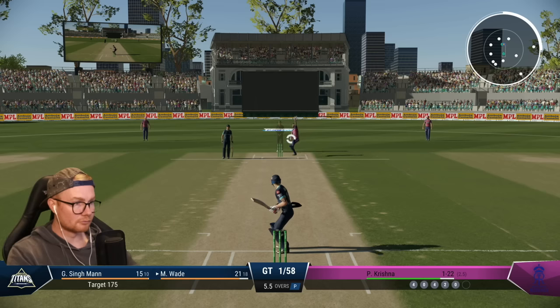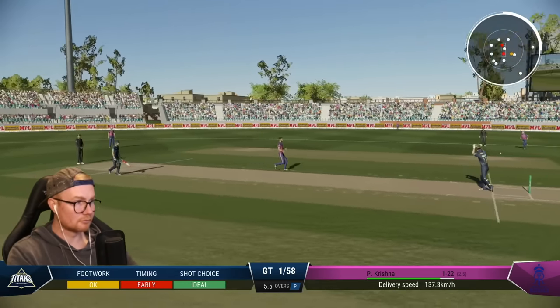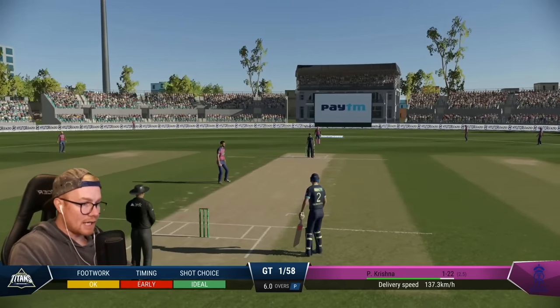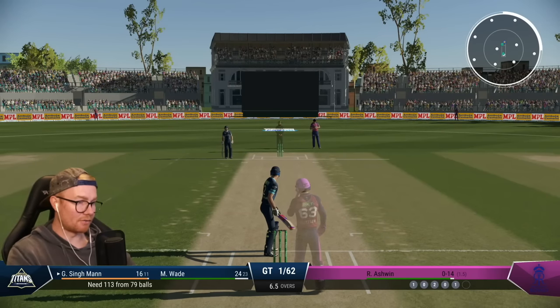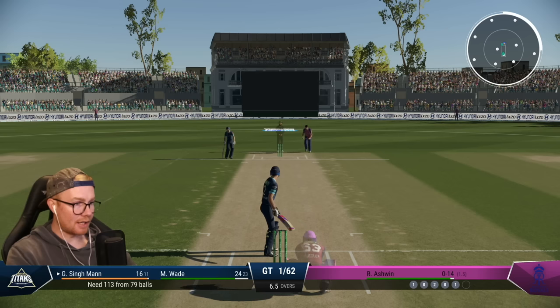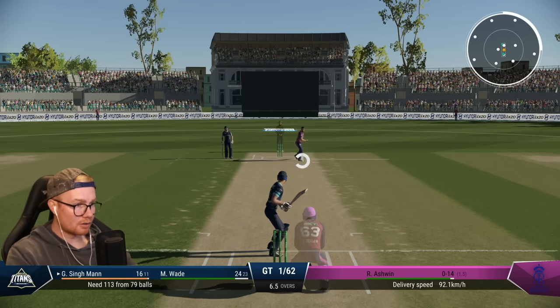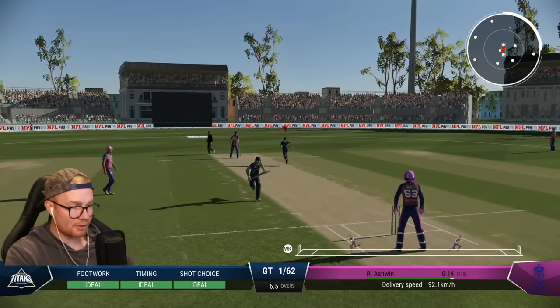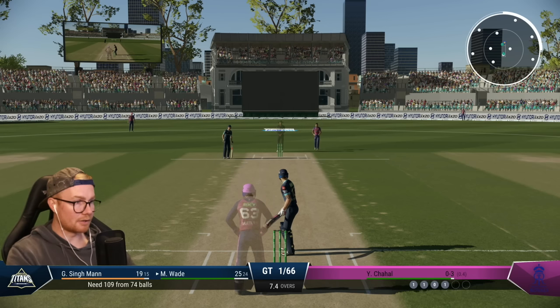We do have one ball left. And that is the end of the power play — one for 58 off six. 113 needed off 79. Not too bad of an equation here. Wickets in hand are going to be the big issue, I think, as we are prone to losing them in clumps. And I don't want that today.